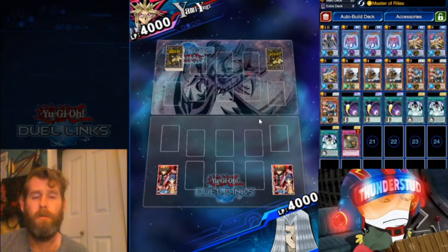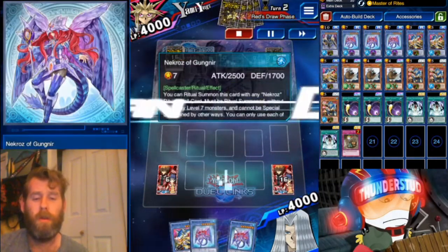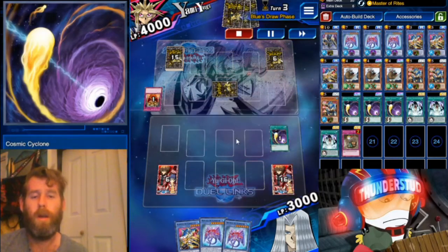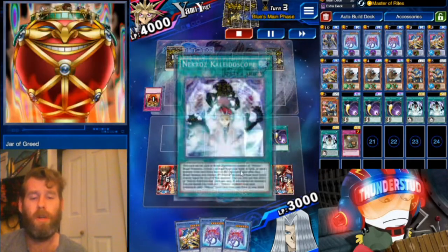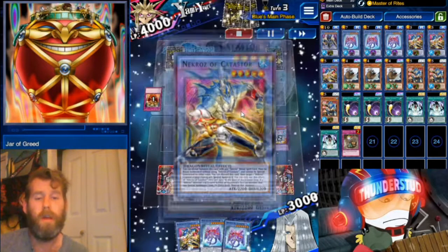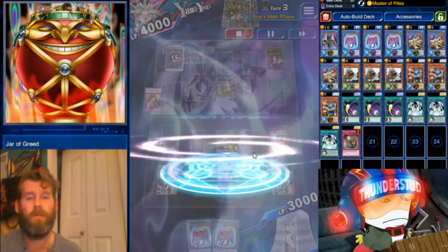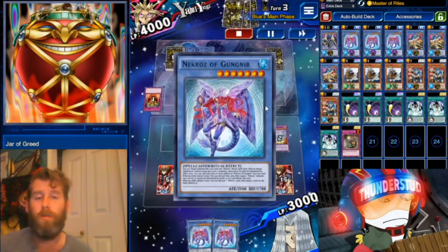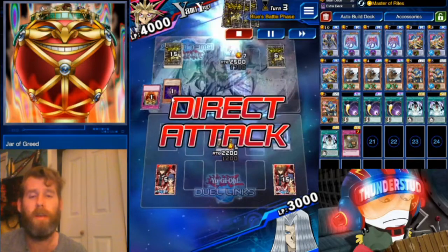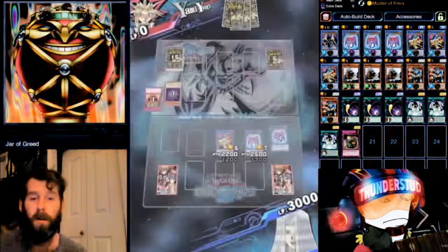Okay, here we are fighting a Yami Yugi, going first. He's trying to rank up using Balance. We have our level 7 and just need our spell card. Our opponent sets one monster and a back row — we Cosmic Cyclone it and it was a Jar of Greed, so now we get our Kaleidoscope. We throw away the Neos Blue-Eyes, summon a level 7 and a level 5, and keep a Necros card to fuel Ghanir's effect to destroy one card. We activate it immediately, destroy the face-down fusion card — he's completely vulnerable. Nice and quick OTK!